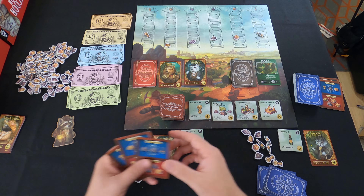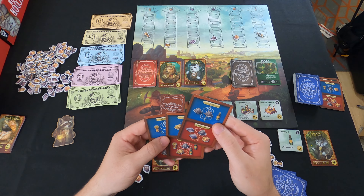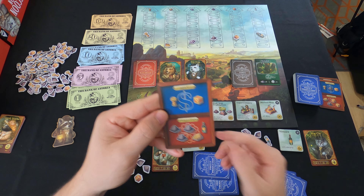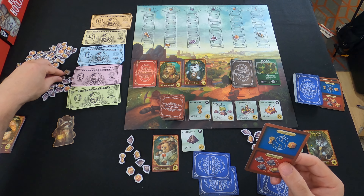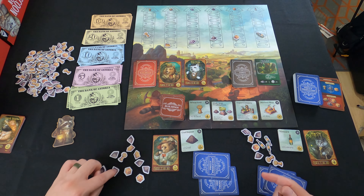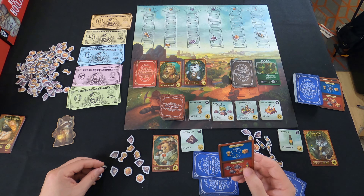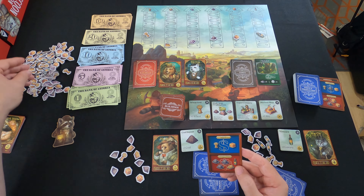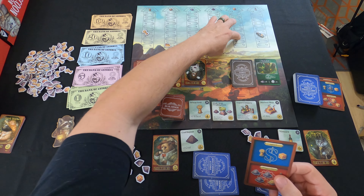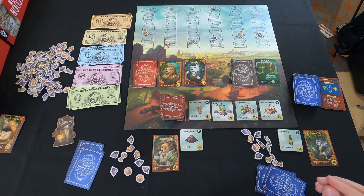Player one plays a production card and gains four coal total — three from the card plus one bonus coal from their coal deposit building. Counting up their commodities, they're at ten — which is one over their cap — so they must discard two commodities. They discard two coal. Prices go up: wheat by one, box by one to five. Player one draws a card to refill their hand.